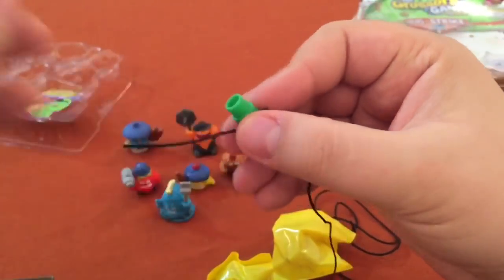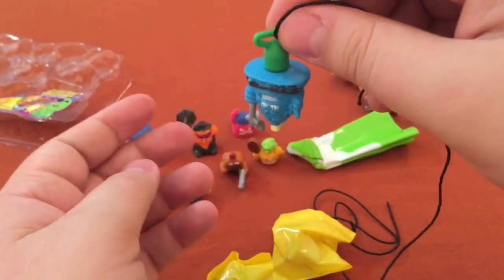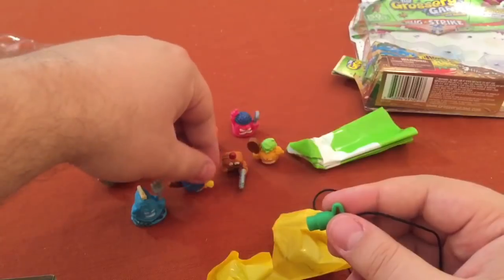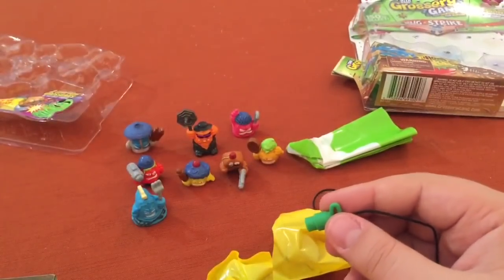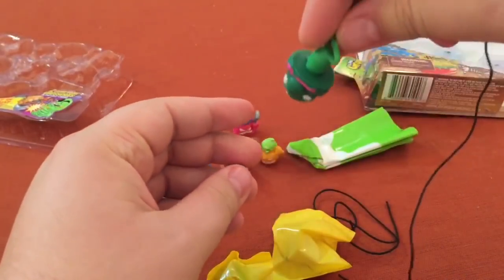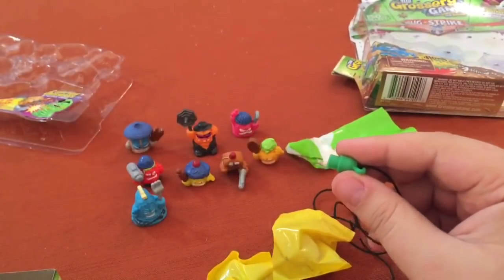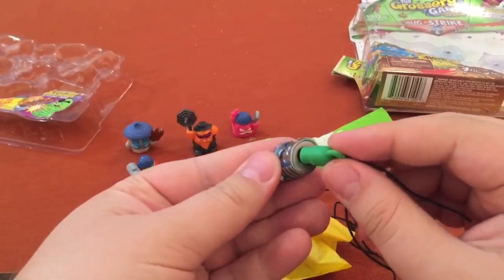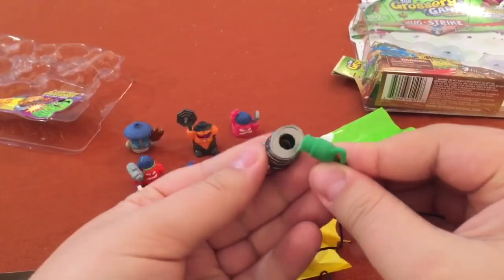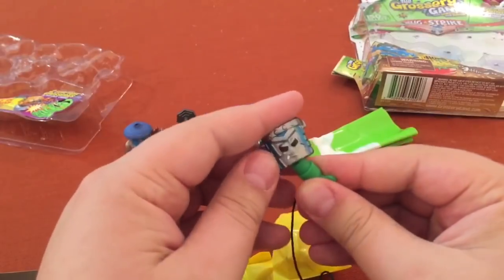They have a little different peg, but I found out this peg works too. So any of your Grocery Gang can fly — they can all be paratroopers, which I think is really cool. We've got a slob fish here — you can paratroop in a slob fish. But Clean Team — they're rigid, and the hole just isn't the right size for this plug. So Clean Team: no parachutes.